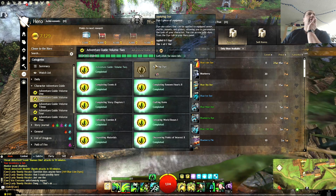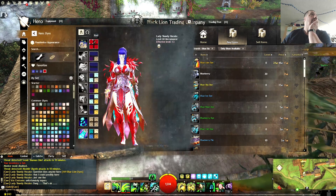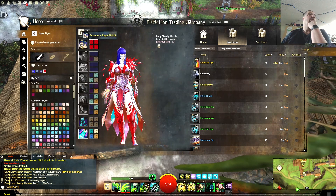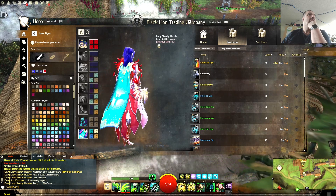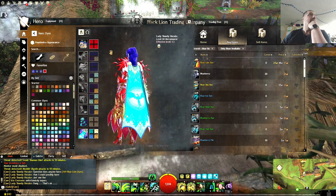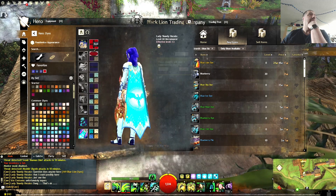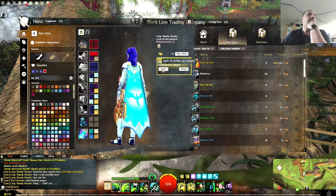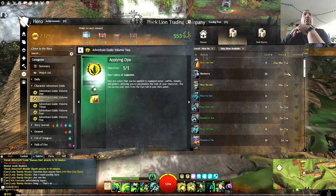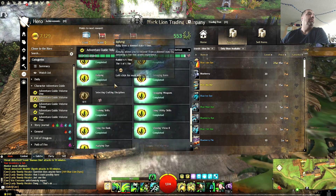You can access your dyes from the dye tab. Outfits — I was on the outfits tab. Let's go red on this. There, that worked! Everybody's happy. So we did that one.